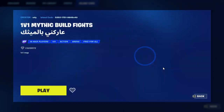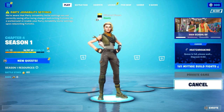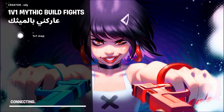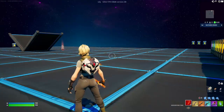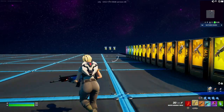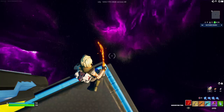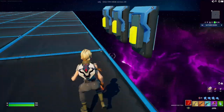Once you get the code in, just hit enter and hit play. Make sure down here it says private game, not public. Once you get in, turn to your right and you'll see these buttons over here — just grapple over.